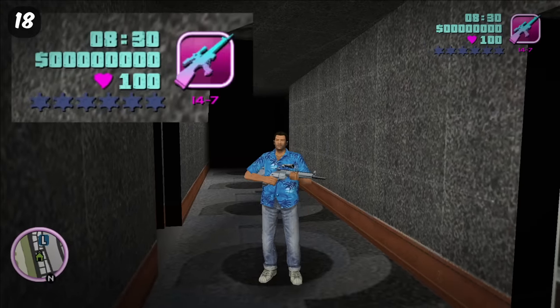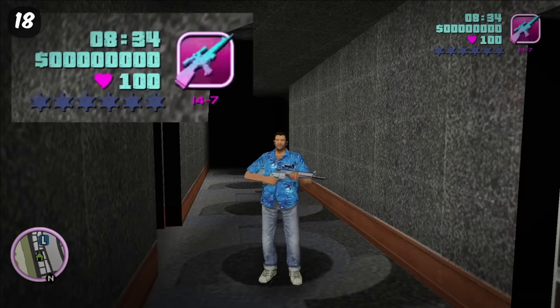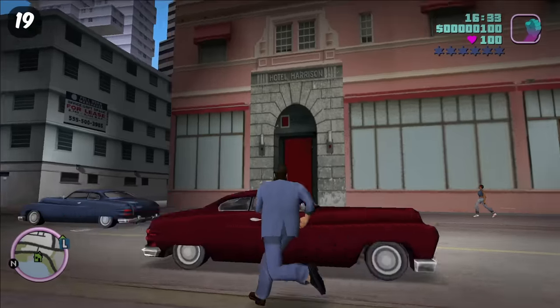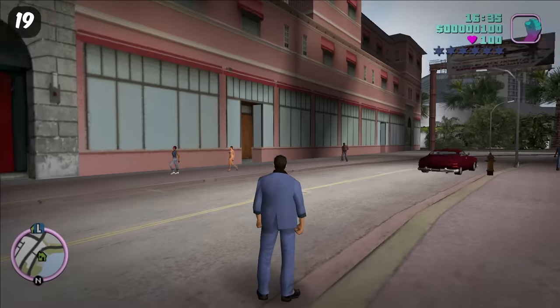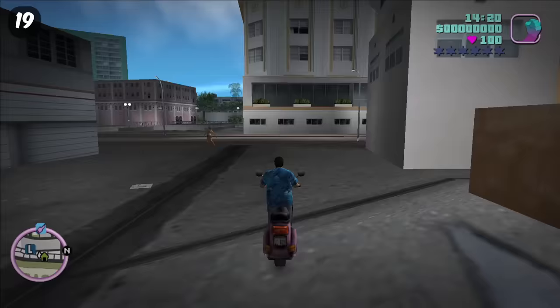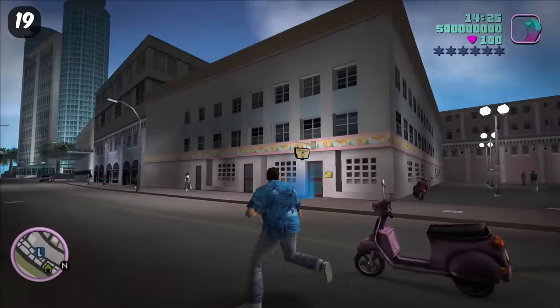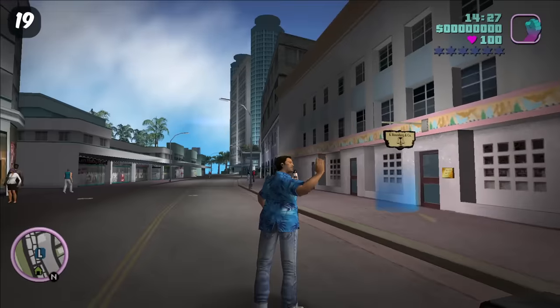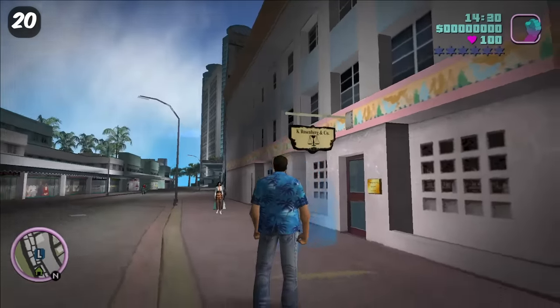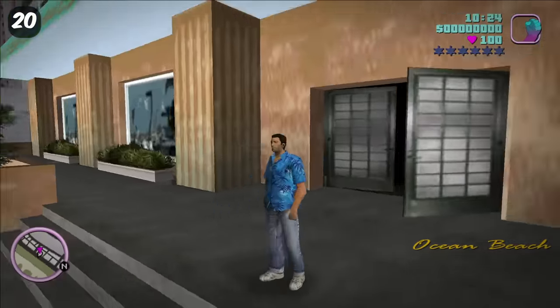Something minor but also quite interesting is how Ken Rosenberg's office has moved location from the beta version. The original location of Ken's office was actually just around the corner of the hotel we stay in at the start of the game. The front doors to the hotel have also changed — in the beta version they look a little bit more ugly than the final version.